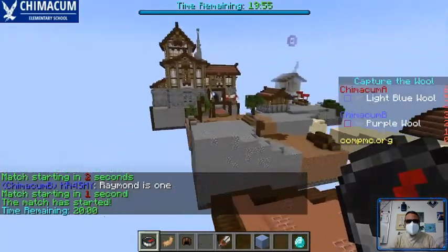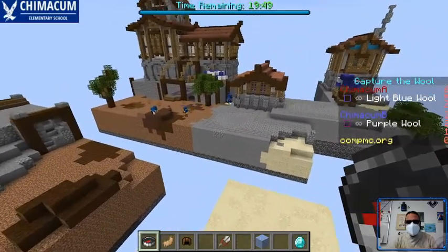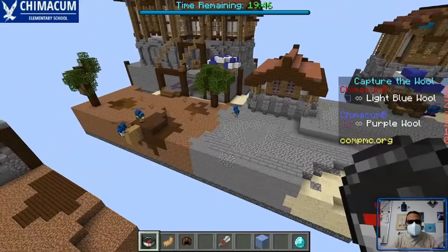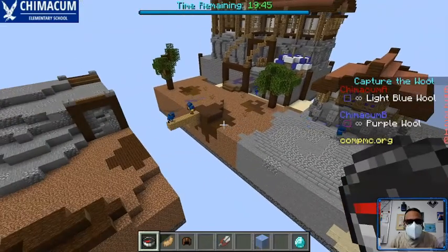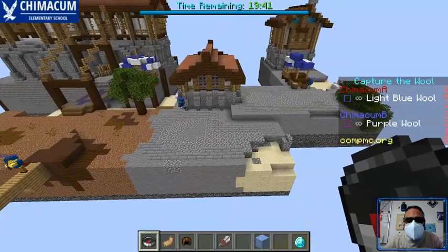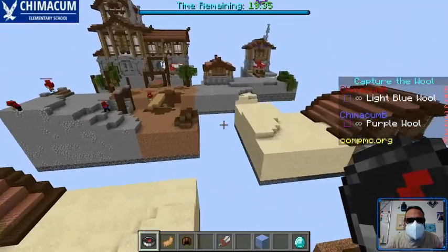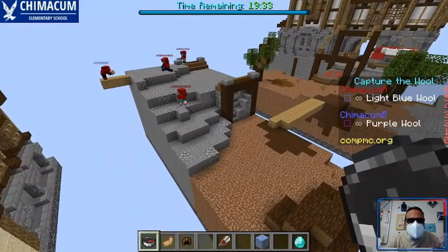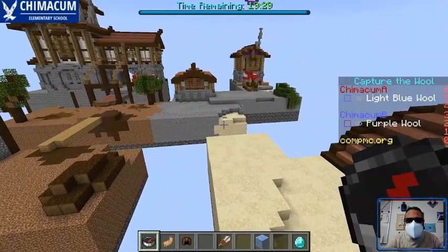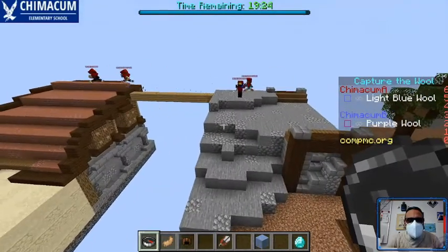This is a capture the wool game. Best two out of three wins the game. Team B is coming out and they're off to some quick bridging. Looks like they're leaving two defenders on their wool room, maybe a third. One of their players is getting armor. And team A is off to a fast rush — rushing with four of their players, leaving one defending. That is quite the bold move.